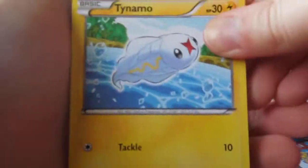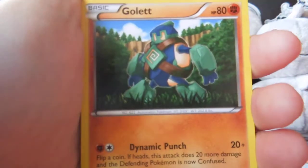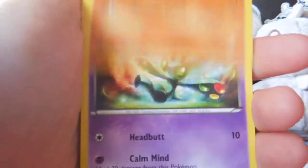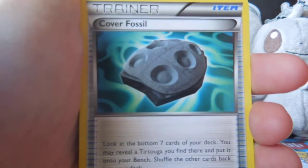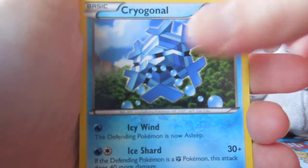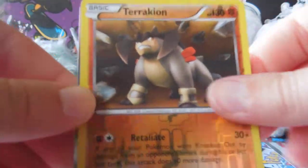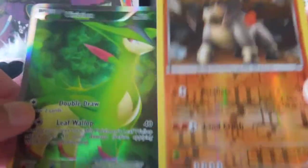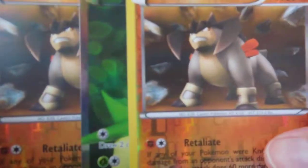We're gonna do probably a couple of codes today. Tynamo, Alolan, Golett, Alolan, Mienfoo, Semiseer, Cover Fossil. A Terrakion! And a Virizion! Good pack. There we go. We've got Reverse Terrakion so far. That's good. That's awesome.